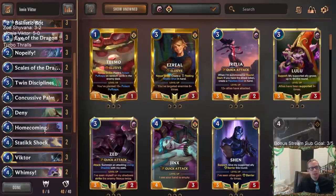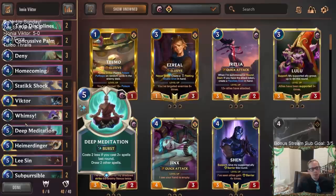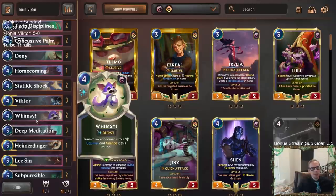Whimsy is great against the dragons — it looked real good in those games. This is just an underrated card. We know how good Hush is, but Whimsy doesn't hit champions — a lot of times your opponent has Zoe or Shyvana and you're looking at Whimsy wishing it could do something. But it is great against those mid-range dragons, and even against Greenglade Duo and stuff like that.